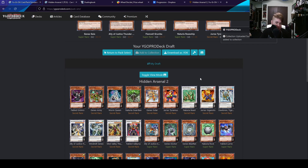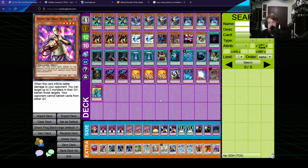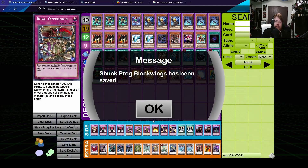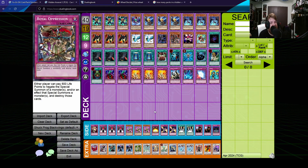Now here we are with the deck — it's the same deck minus Royal Oppression. Wait a second, we banned Royal Oppression, didn't we? It's the same deck minus Royal Oppression. I'm a little bit dumb, but that's fine. I'm gonna force Black Wings for as long as I can get away with it — that's how this is gonna work. I will see you in the duels, and let's hope that we can do something with it this week.